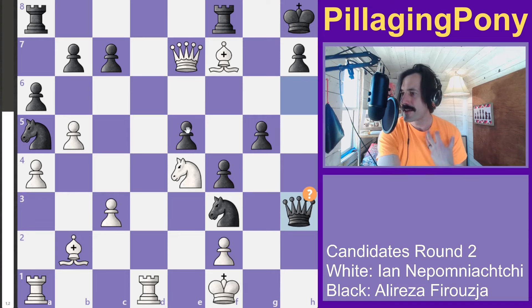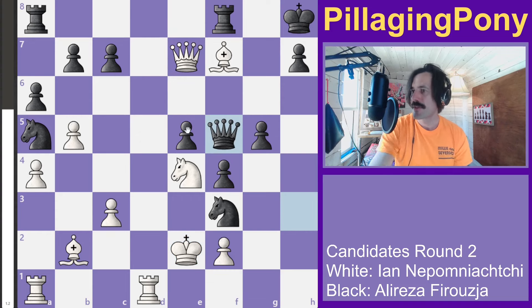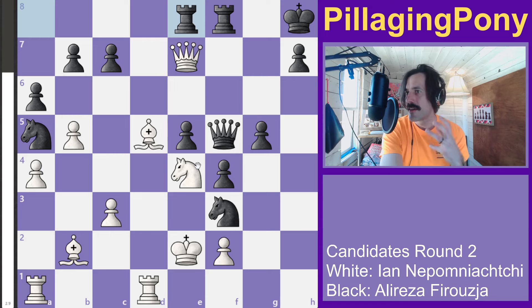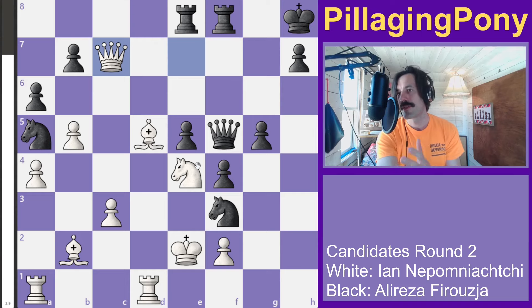We've got a fork between two pieces. Jan is forced to move to d5 and Alireza kicks the queen out. The queen decides to grab a pawn — having been down material this whole time, now up a pawn.